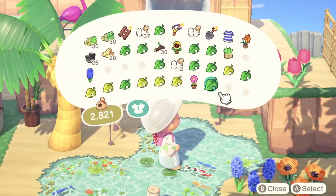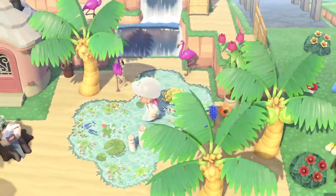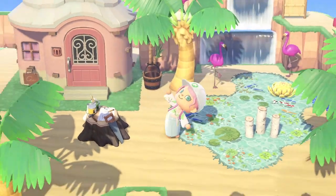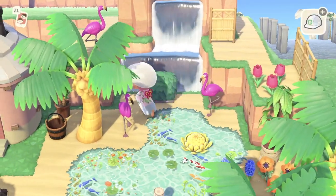These mum cushions look super cute on this custom design flooring as well. The villagers actually sit on them, which is adorable — you can see them bobbing up and down on the water. I really like that. So I like to add them to the water because they look like lilies.